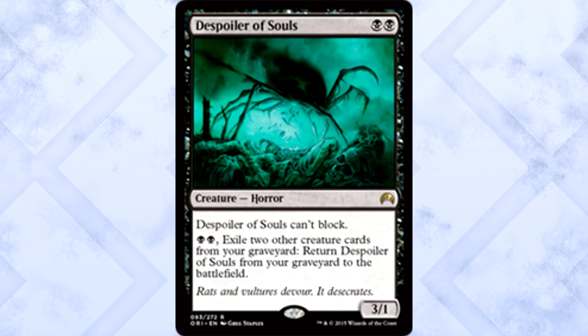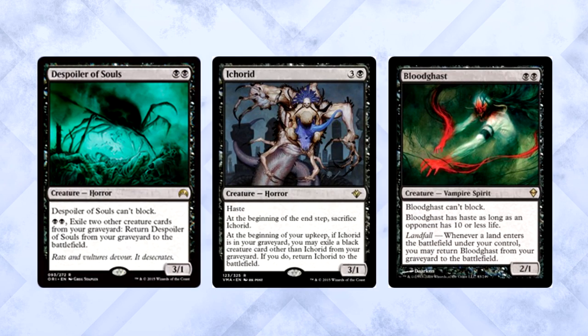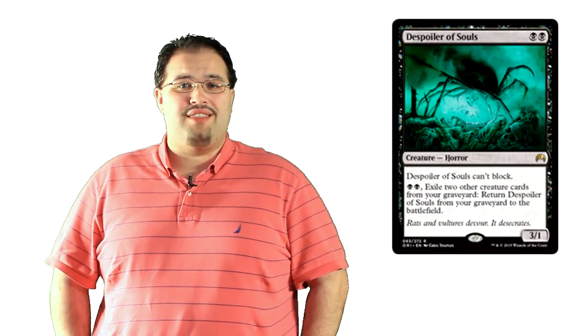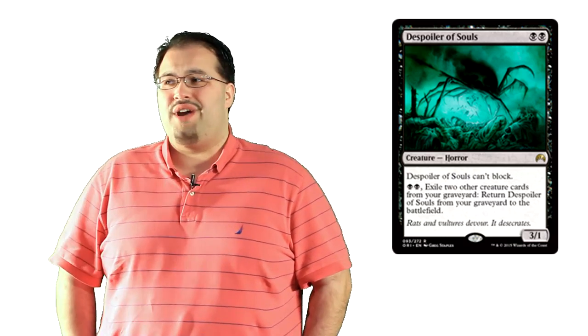De-spoiler of Souls is two black mana for a 3/1 horror that can't block. You can pay two black mana and exile two other creature cards from your graveyard to return it from your graveyard to the battlefield. This is not Ichorid, and it isn't Bloodghast, but it's certainly as close as we're going to get. If there's a mono-black aggressive strategy in Standard, I can see this in it. You might not use the return ability very often, but something is going to have to block this. It isn't a warrior or anything cool like that, but it's a 2-mana creature with 3 power. Could be worse — not saying it'll be a staple in Standard, but I wouldn't be surprised to see it in aggro strategies.